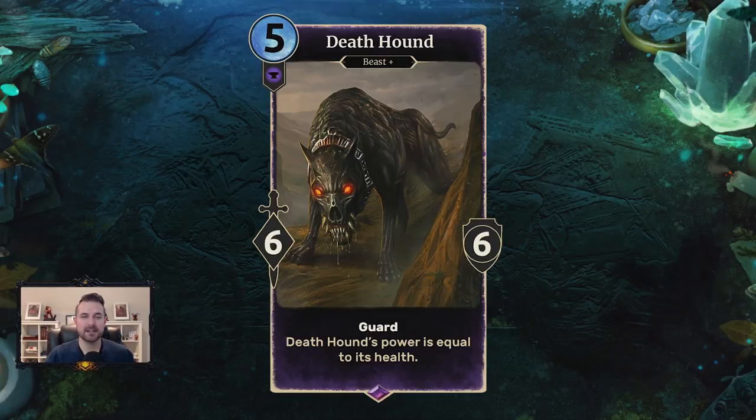If you're playing as a control player, a five-cost six-six with Guard seems like a good thing to have, but the days of slamming down big Guards and having that be enough to slow down your opponent are gone. There's a lot of silence running around, and a lot of ways to flood the board and go around creatures. So on paper this looks like it might be a two-for-one, but it's really going to be more like a one-and-a-half-for-one in most cases.